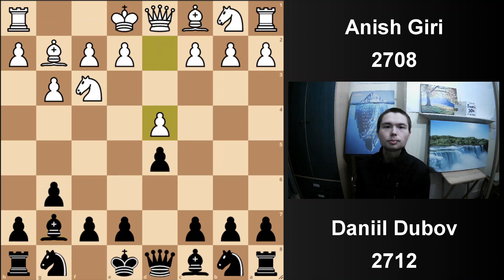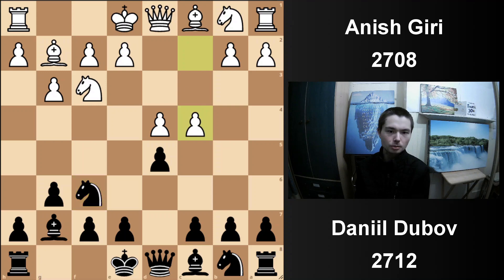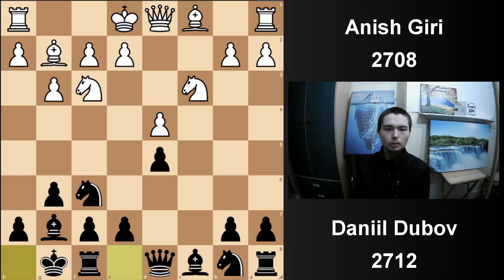So he went d4. Knight f6, c4, c6. The pawns come off. And now knight c3, castle. When you look at this position, you might be thinking, what is William talking about? How is this guy going to sacrifice four pawns? Just watch.